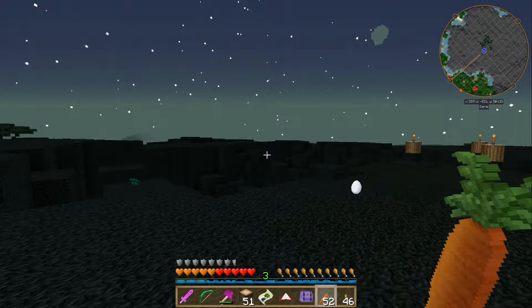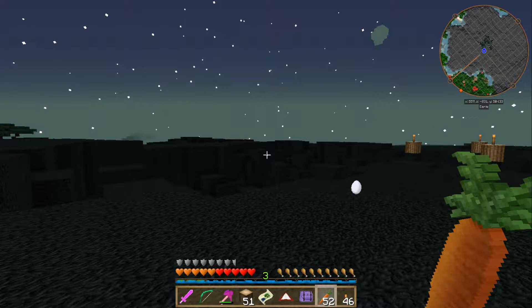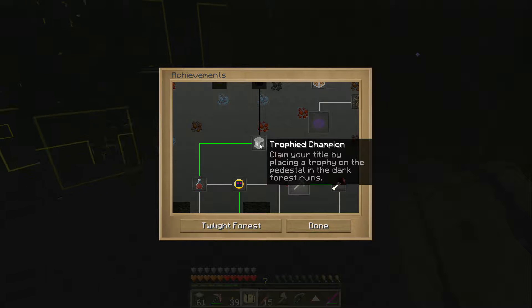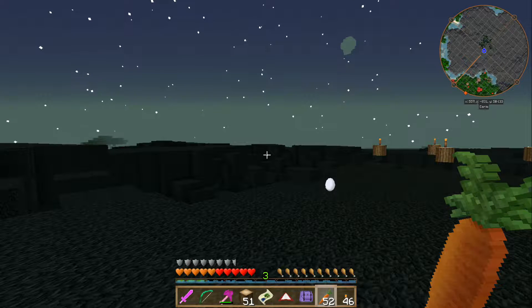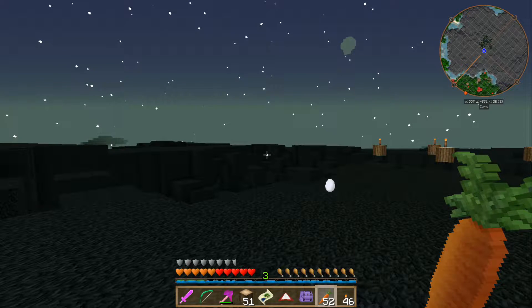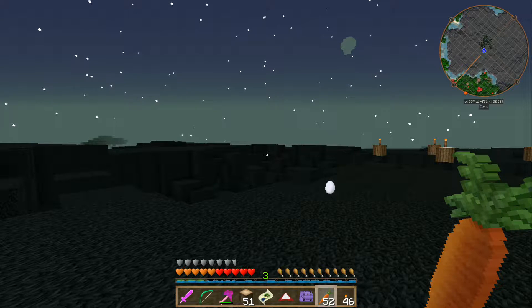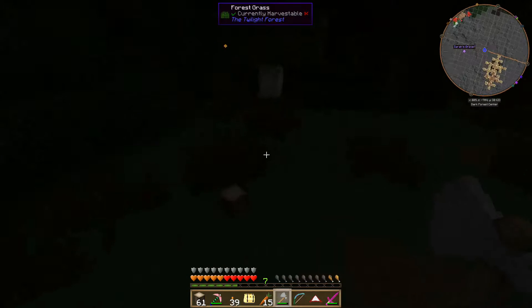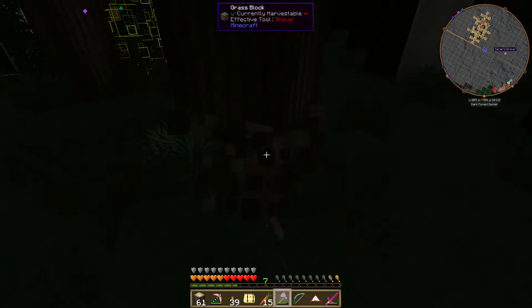We're looking for the Ruins in the Dark Forest. The two structures in the Dark Forest are the Goblin Knight Stronghold and the Dark Tower. The Latent Trophy Pedestal appears at the entrance to every Goblin Knight Stronghold, and the Goblin Knight Stronghold will almost certainly be on your map.